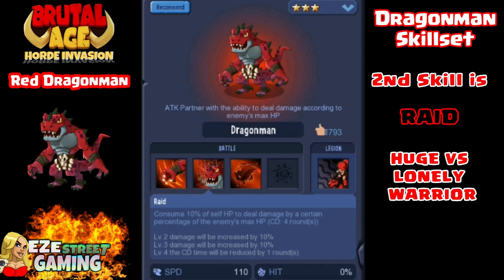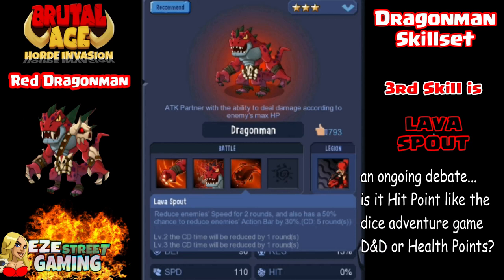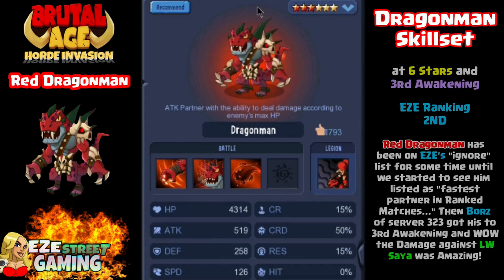The second skill is his main attack — it's called Raid. It's huge against the Lonely Warrior. He's done around 70,000 damage against Sire in previous videos. He'll consume some of his own hit points and use it to attack the enemy, and it's based on their max hit points, so the more hit points they have the higher the attack will be. The third skill is Lava Spout — he gets all three skills right away without waiting for the third awakening. He attacks all enemies and reduces their speed for two rounds, with a 50% chance to apply other debuffs.